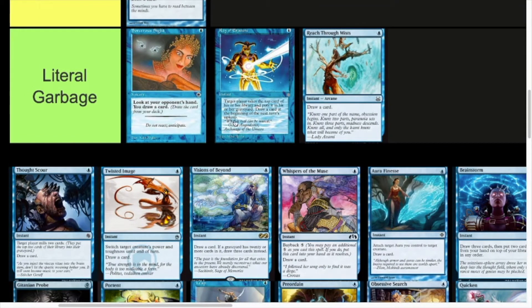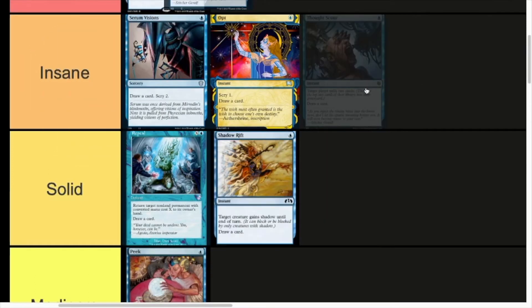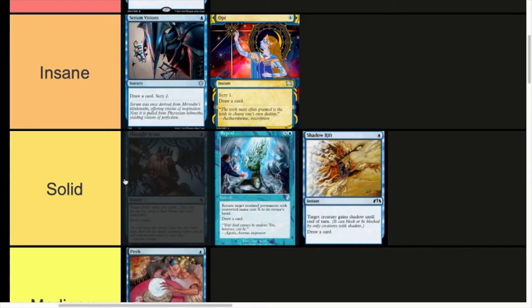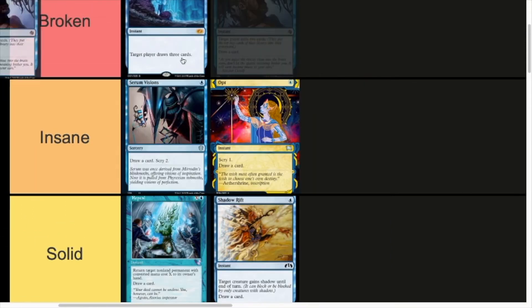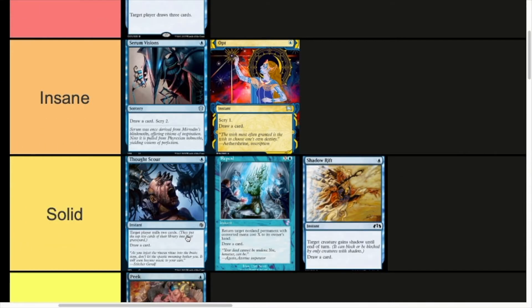Foil Scour — this is just a way better Ray of Erasure; mills for two rather than one and draws you the card straight away. I don't think it quite makes Insane because it has less uses than Opt or Serum Visions, but I think it's the top of Solid. It depends on the deck — there are certain decks where Foil Scour is way up there, almost as strong as Ancestral Recall in specific graveyard-based decks. In general, there are a lot of decks where this is a good include even if you're not graveyard-based. It's good in a mill-based environment as well, but it's not Insane — top of Solid.